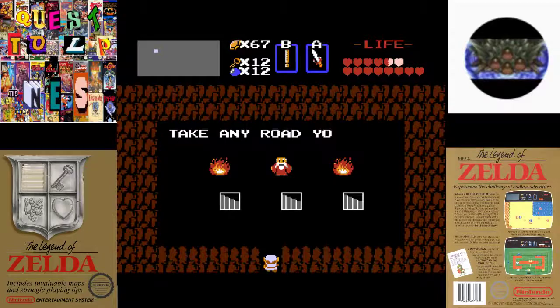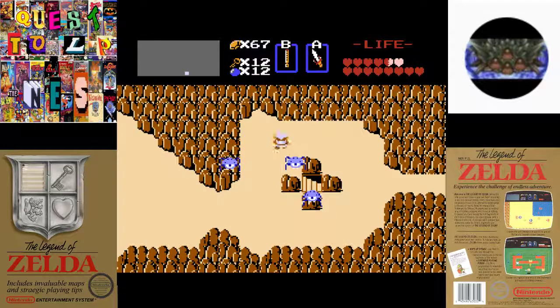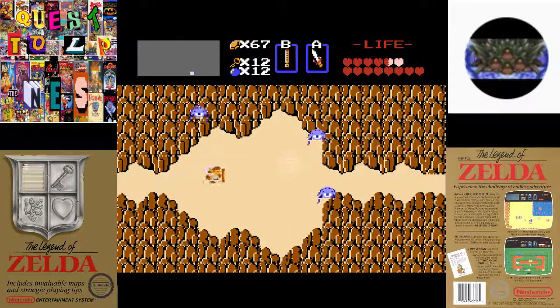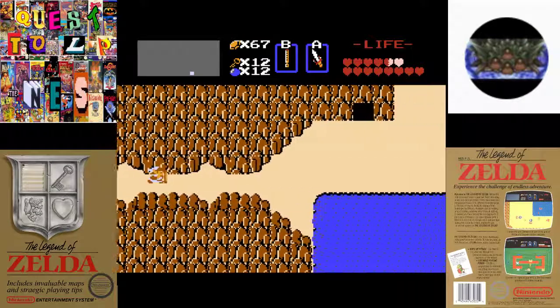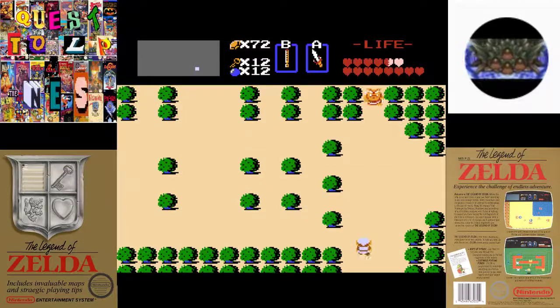I actually wanted to get another hundred rupees before I go into the next dungeon we're gonna be heading into. And there was one more 'it's a secret to everyone' spot that gives you a hundred rupees that I haven't shown you all yet. So I figured I would do that and get the money I need.